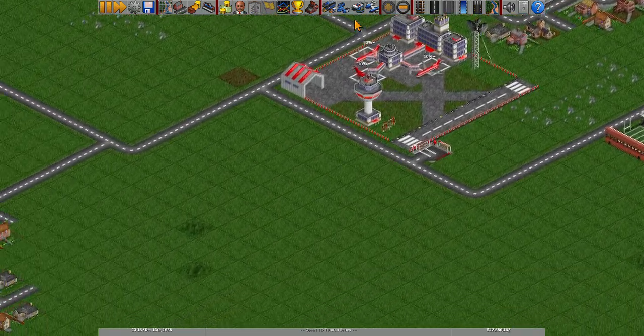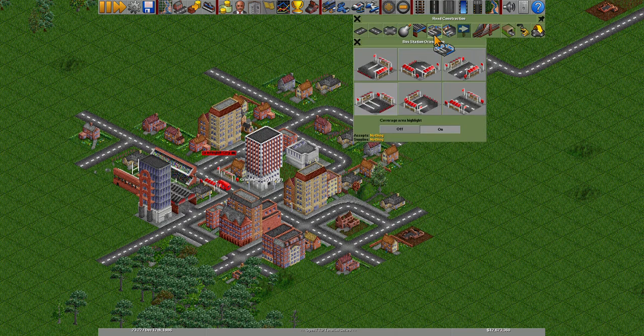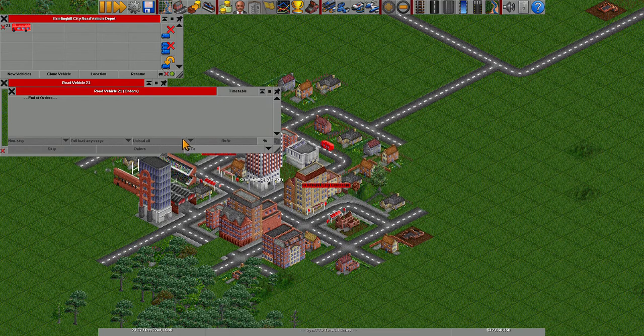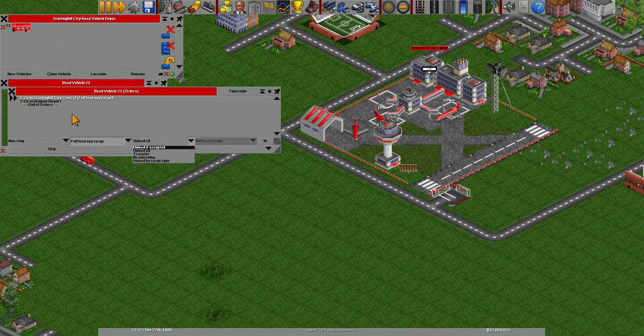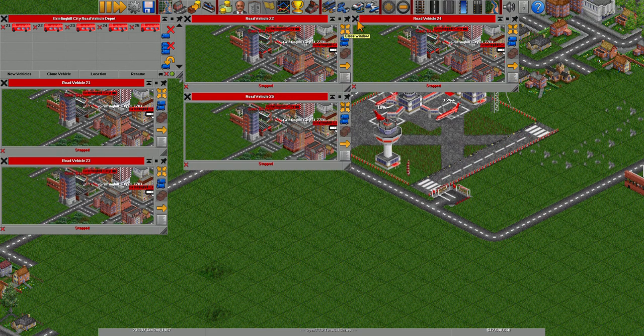Same thing for Greenfield City. We're going to place another bus stop at Greenfield City Central and make some buses run along that route between Greenfield City Central and Bendpool Airport. Same thing: fully load, and then at the airport, transfer and don't bring anything back — no loading, transfer, leave empty. And it shall be five buses on this route.